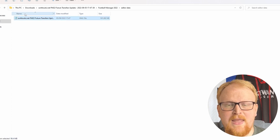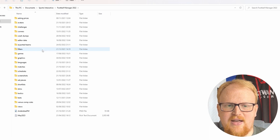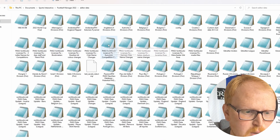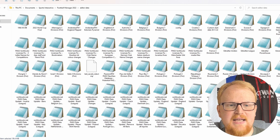You want to take this file and go to My Documents, then Sports Interactive, Football Manager 2022, then Editor Data. Your folder might look a complete mess like mine, or it might have nothing in there. If it has nothing in there — why haven't you downloaded the real name fix? But yeah, that is where you put this file. It's just a single file.